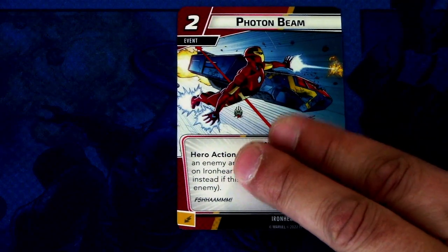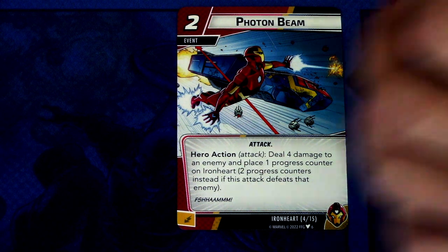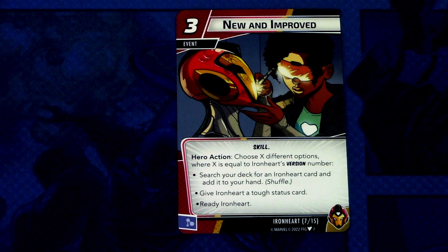Next we have Photon Beam — three copies in the deck. Photon Beam is a two-cost attack event: hero action, deal four damage to an enemy and place one progress counter on Ironheart. You get two progress counters instead if this attack defeats that enemy. It can also be committed as an energy resource. So Photon Beam is another key way to add those progress counters.